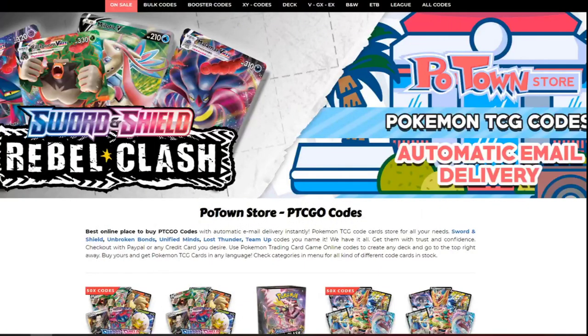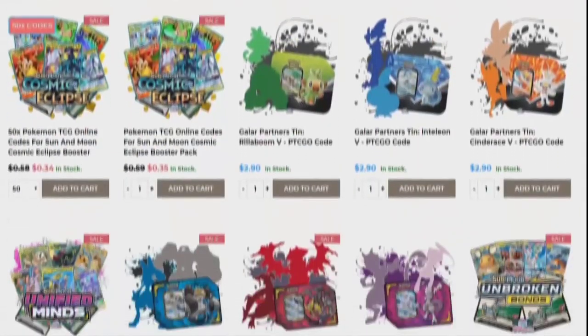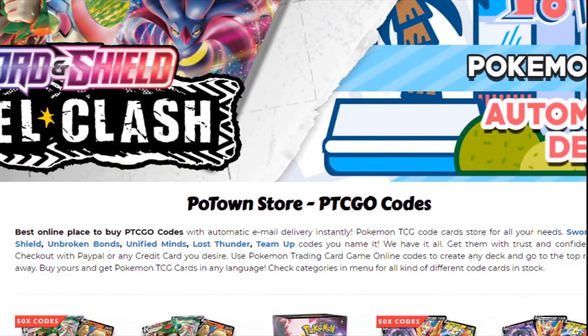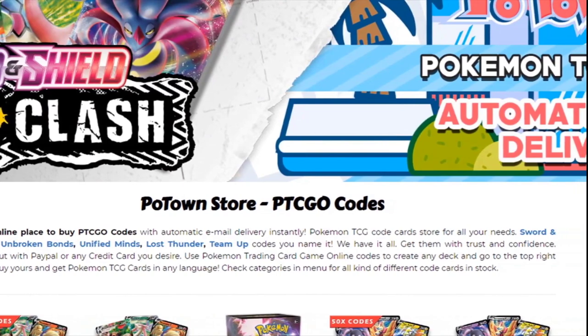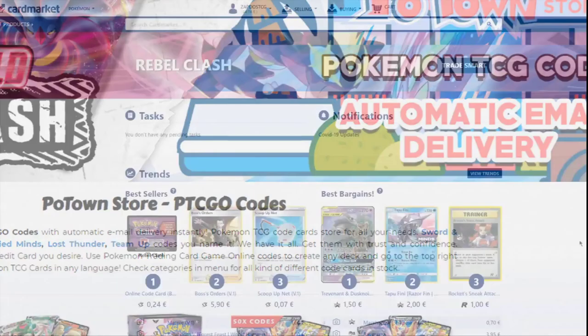This video is sponsored by PotownStore.com, the place for all your Pokemon TCG online needs. Looking for some Rebel Clash boosters? No problem, they got your back and deliver the codes instantly. Definitely check them out at PotownStore.com and use the coupon code ZAPDOSETCG for 5% off your next order.